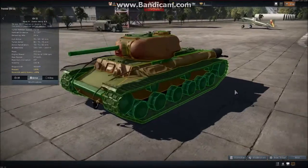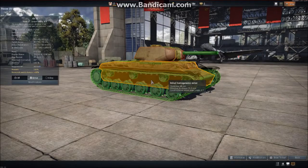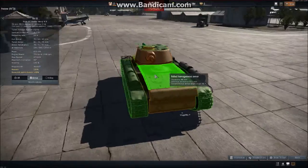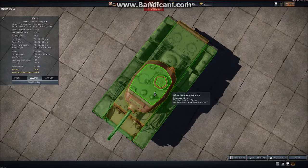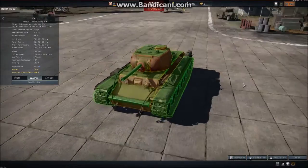No tank is going to penetrate that. Side armor is 60 millimeters, same as the rear. Up here it's only 30 millimeters. A weakly armored top, as with most tanks — only 30 millimeters of steel at the top. Traditional.